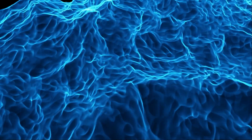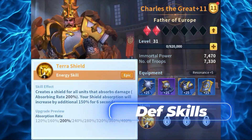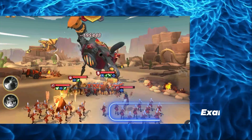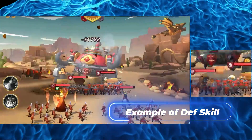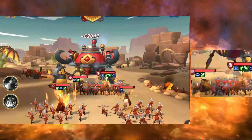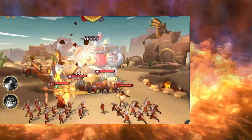The defense skills. Heroes can cast defensive skills that help reduce the incoming damage on your troops or your heroes. It could deal some damage too, but very low compared to attacking skills. Examples include shield abilities and reduce damage abilities.